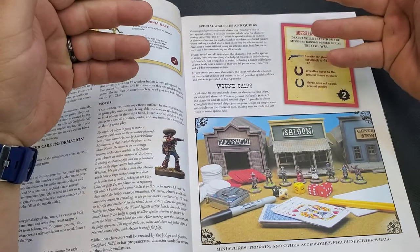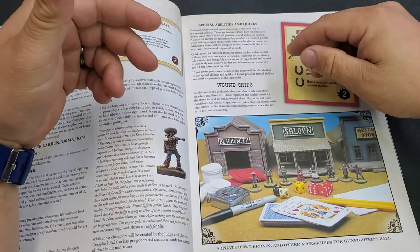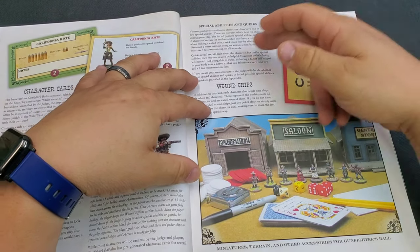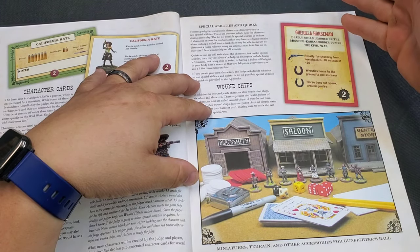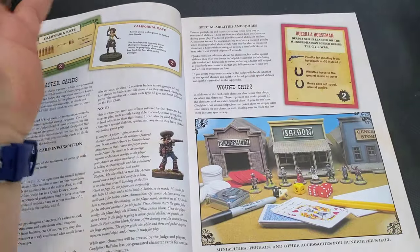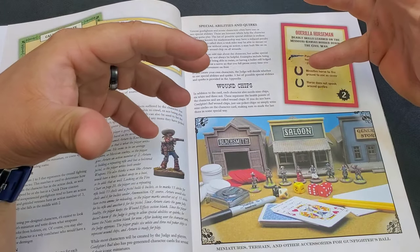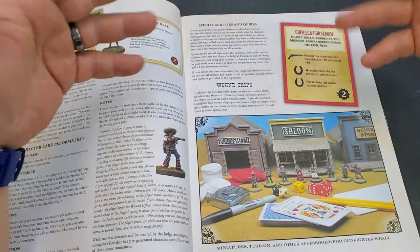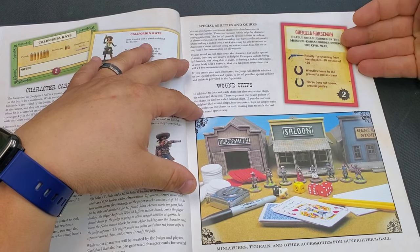Then there are quirks — odd traits about a character that no one else has. Unlike special abilities, they may not always be helpful. Examples include being left-handed, not being able to swim, or having a bullet lodged near a nerve so you fall prone every time you roll a one for movement. If you create your own characters, the judge decides whether to use special abilities and quirks. There's a list in the appendix of this book, or you can use the pistolier deck.